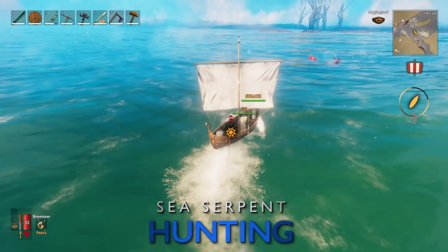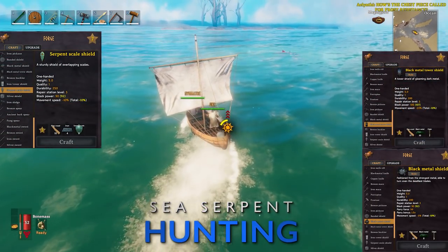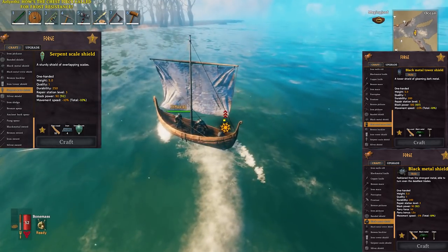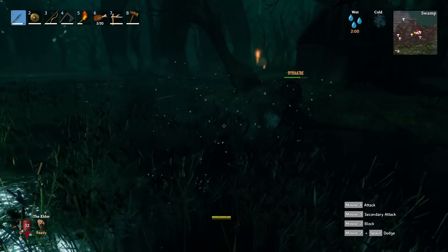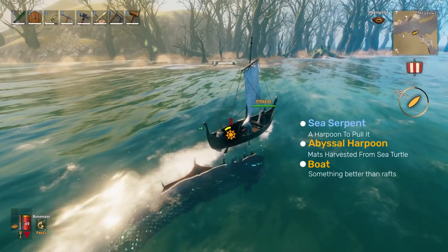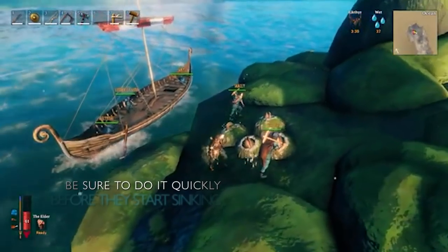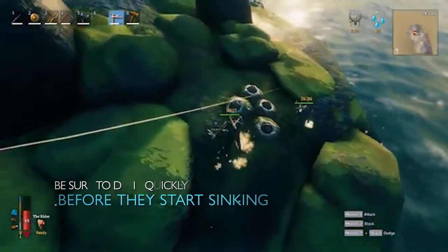Now for the sea serpent — allow me to tell you how you can get your hands on the sea serpent shield. It's almost as good as the black metal ones defense wise, but where it evens out is mostly on the durability side and also the movement speed penalty. By the way, if you need the chains to craft the black metal shield, you can get them off the wraith or the dungeon chest in the swamp. The first thing you'll need before hunting the sea serpent is the harpoon. If you find the giant sea turtles out in the ocean, you can harvest the nodes on their back for what is known as chitin, then you take that and craft yourself an abyssal harpoon.